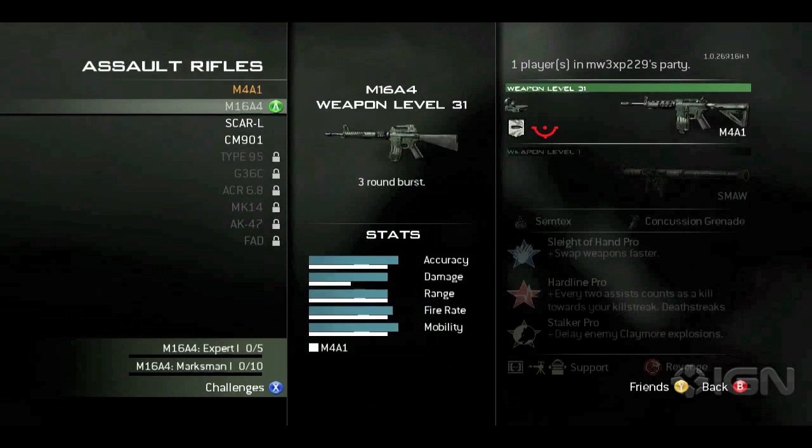To start off the clip, we have all of our assault rifles right here. We've got the M4A1, the M16, SCAR, and the CM901, which is a new gun we haven't seen. Right here we have the M16 loadout — it's a three-round burst. We have some perks: Sleight of Hand Pro making a return, Hardline — a little bit different, every two assists counts as a kill towards your killstreak. Deathstreaks as well. Stalker Pro — Delay Enemy Claymore Explosions. And then Semtex. Looks like we have the Saw again for a secondary, so they're bringing grenade launchers back as a secondary.